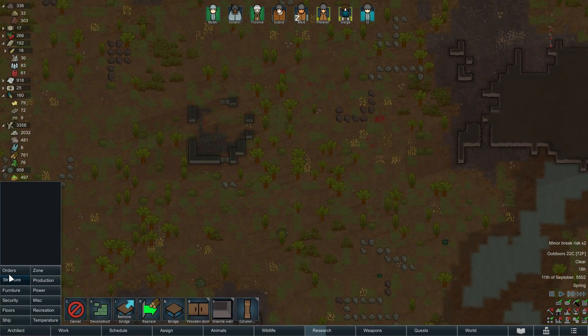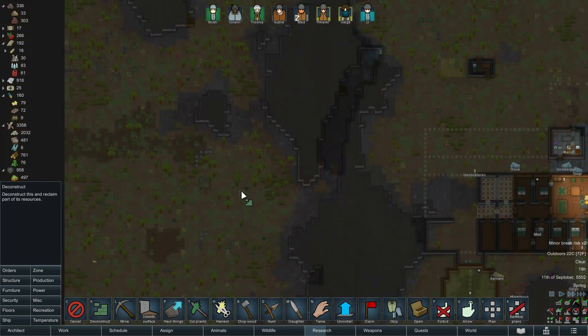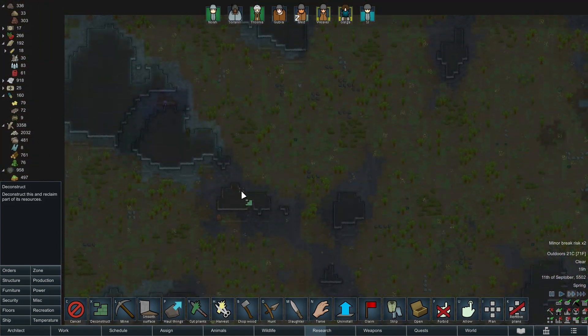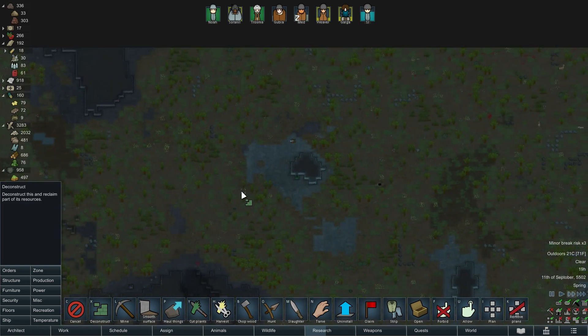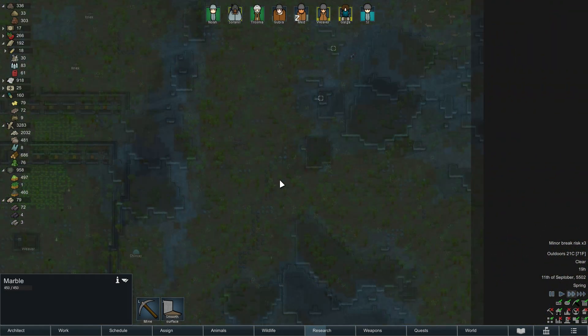The other thing I noticed: down here we also have a bunch of steel just lying about waiting to be deconstructed, so we'll take that. I don't think we have many other ruins that I haven't already plundered. Is that uranium? Marble? Okay.